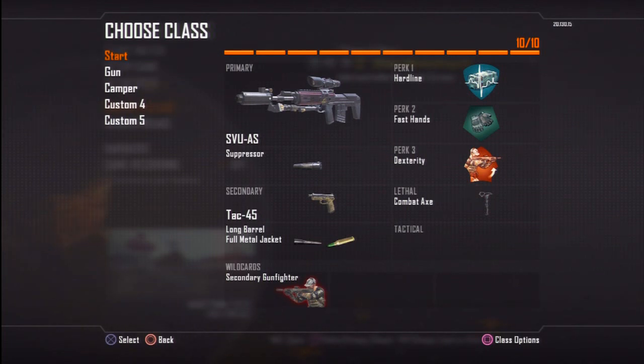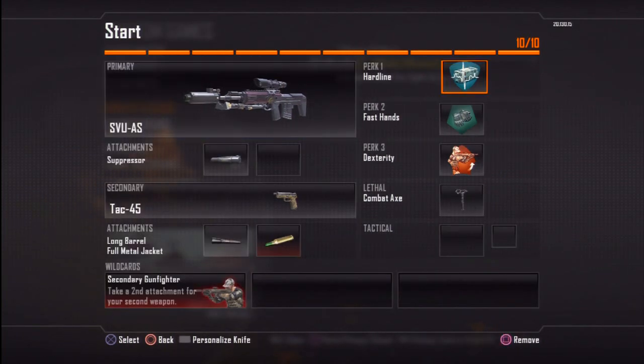I've been holding about a 3KD at every game or so. Hardline I feel is great because I always throw out UAVs every single time, and it's a lot better than just getting it with 3 kills. Because you are going to be running a sniper rifle, so you're not going to be running out there getting amazing high killstreaks. And then fast hands lets you switch to your pistol and climb and move over obstacles a lot faster.